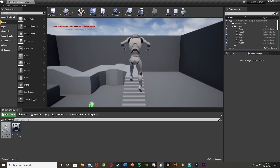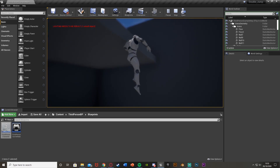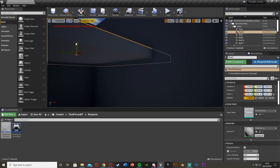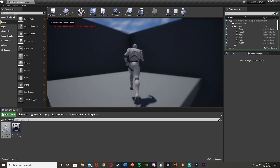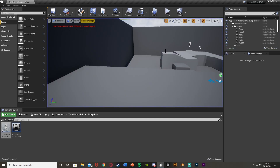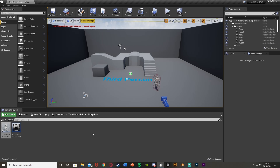We can only do it twice, so we have a functioning double jump. As you can see, this is very easy to implement — we've instantly got a double jump in our game. Because this is such a quick setup, I'm also adding a power-up on top of it. I'll put Jump Max Count back to one and close it, then we'll set up the power-up.